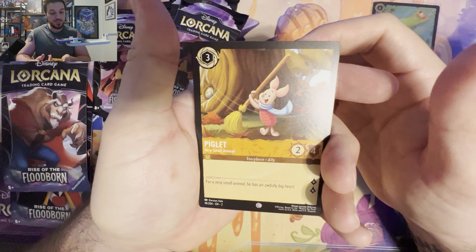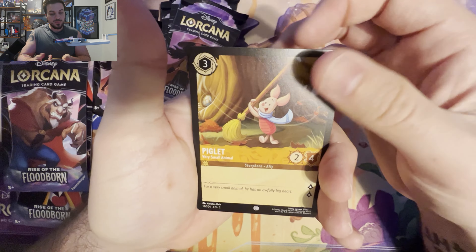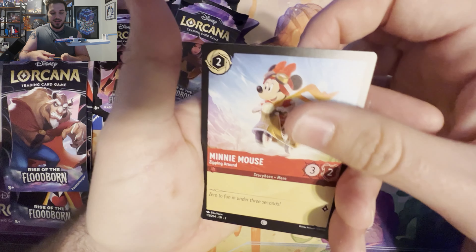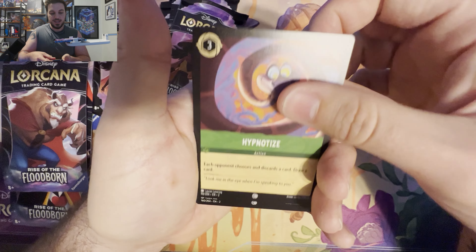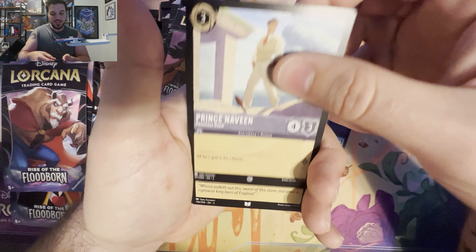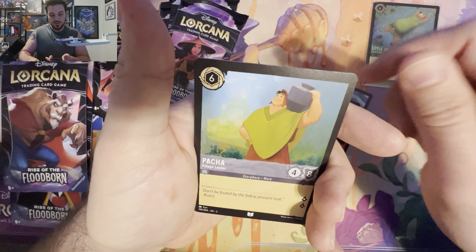I just realized I don't have my sleeves — we're going to pause for a second. We are always the most unprepared when we start these videos. Let's go ahead and put Little John in a little sleeve and move all those to the side. We'll put all our hollows up here. All right, next blister.